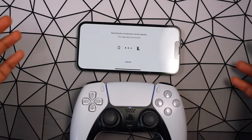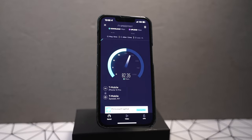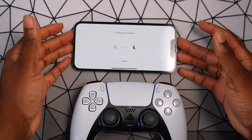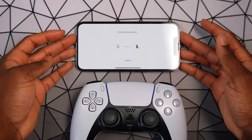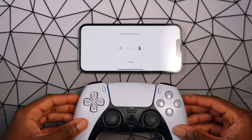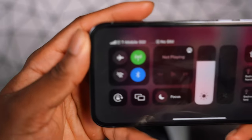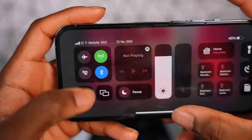This is actually pretty incredible because prior to this you had to use a hotspot, and then make sure you were using Wi-Fi on the device — it was a big mess. But this is actually pretty compelling. I can see the notification on my PS5 and now it's checking the network environment.